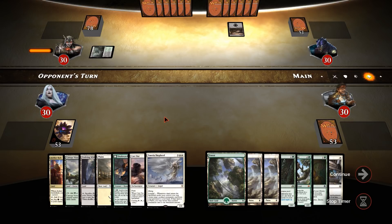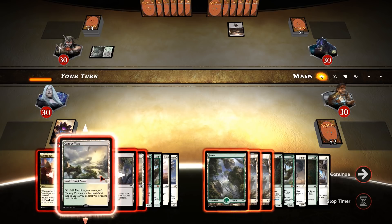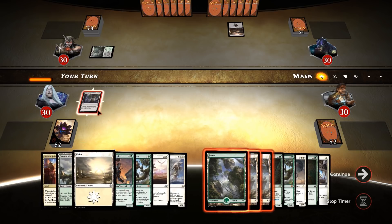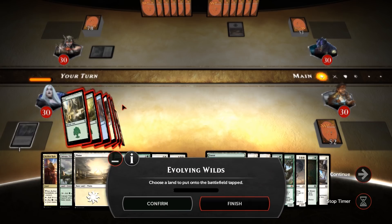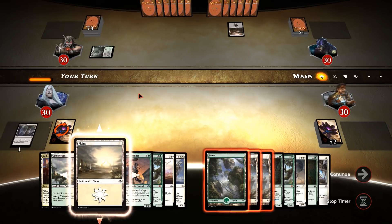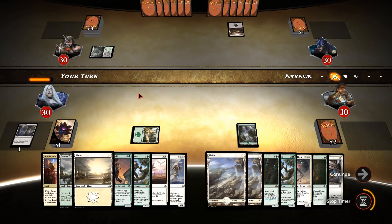We've got a fat stack on the left and a normal player on the right. I'm going to crack this Evolving Wilds for a green. I'll just lay down a green Forest.